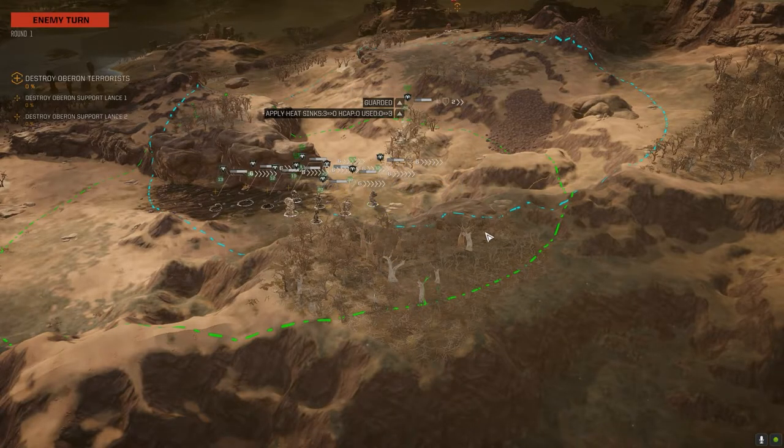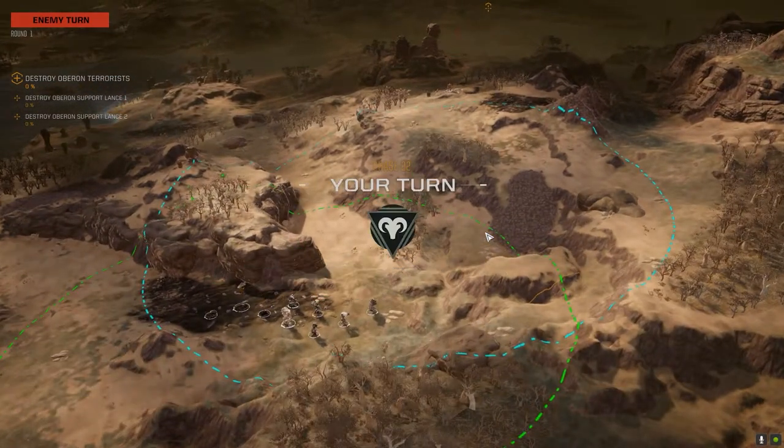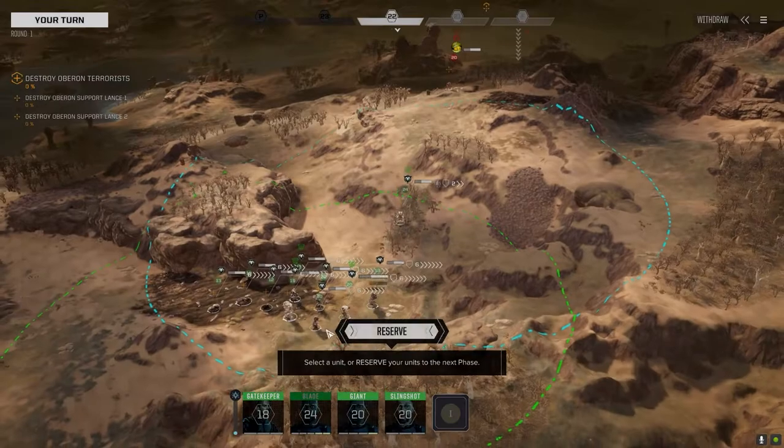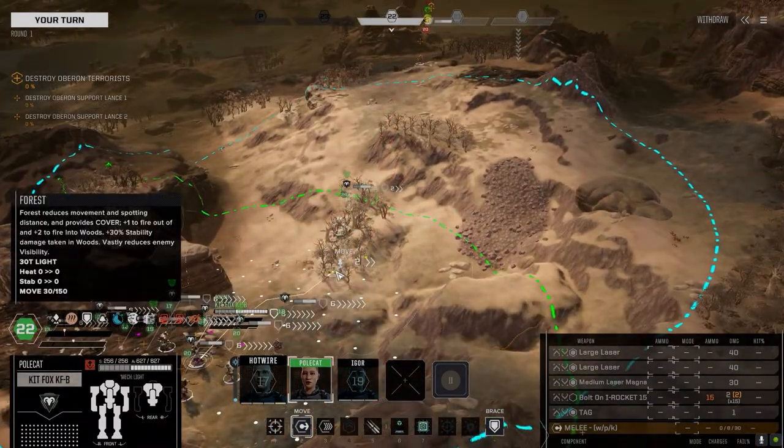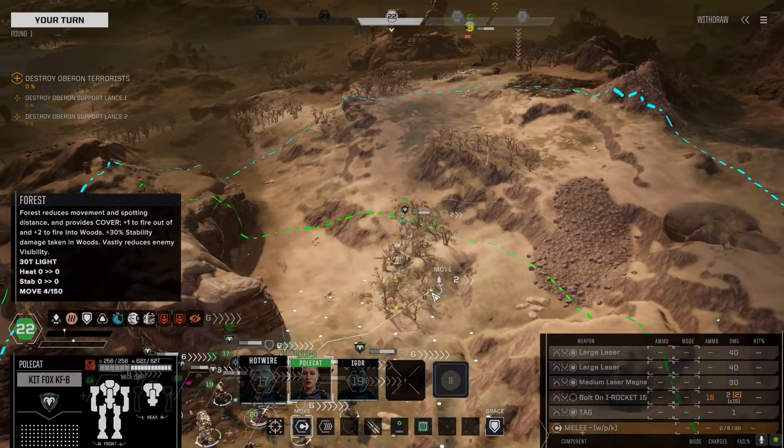I'm going to go for a turn two strike and try to inflict as much damage as we can. Oh, that was a Centurion — he's got some kind of stealth going on over there. Standing by — he's a stealth boy. All right, so this is our Kit Fox.